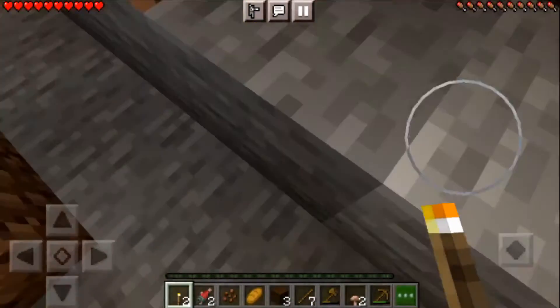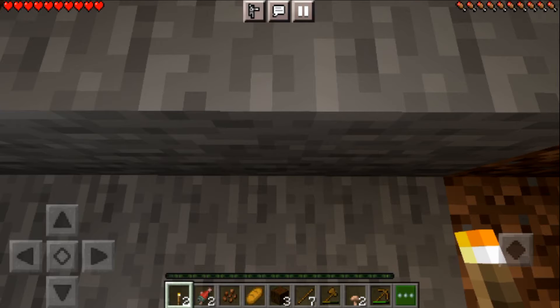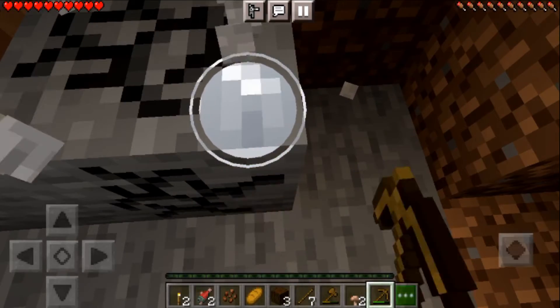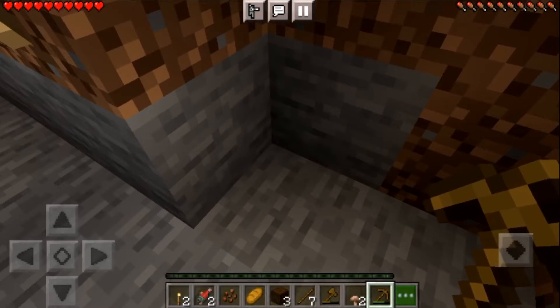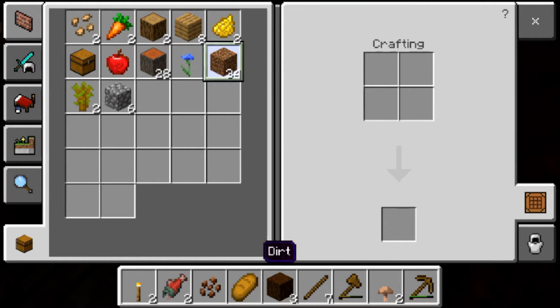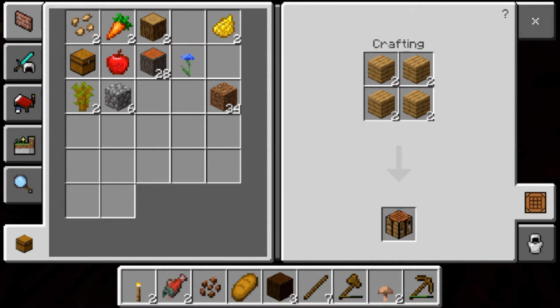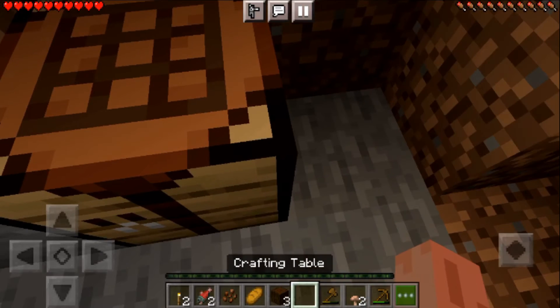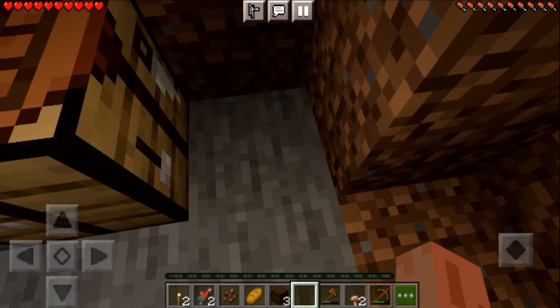Oh my, it's dark out there already. Let me start with a crafting table — I have enough finished lumber to create one. There's my crafting table, let me set it right here. And let me set my trunk right next to it.